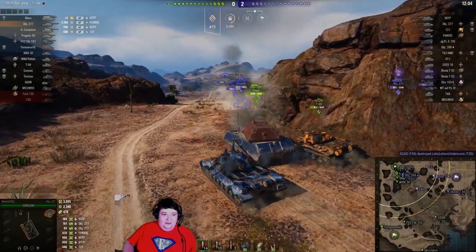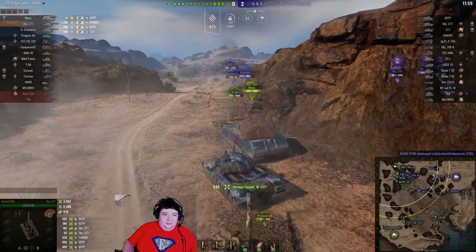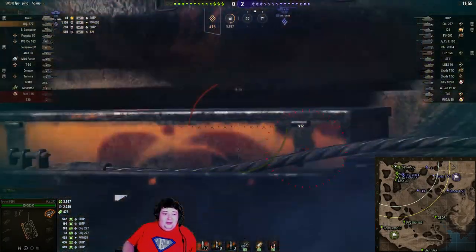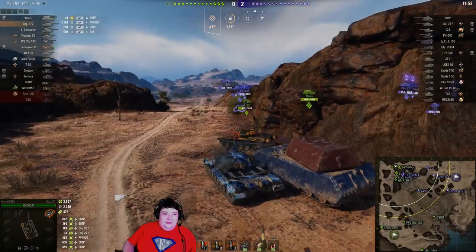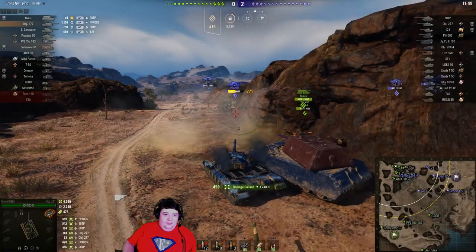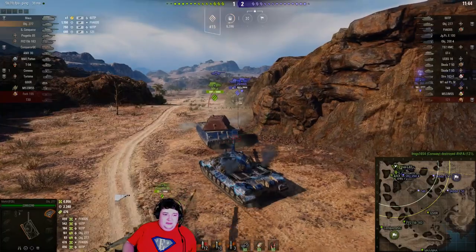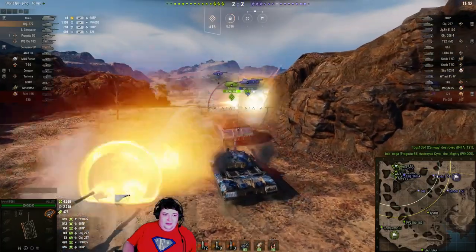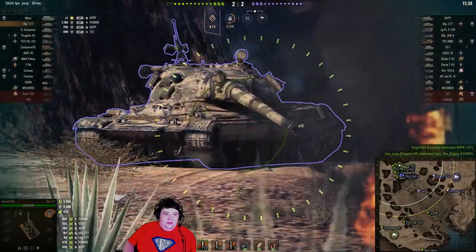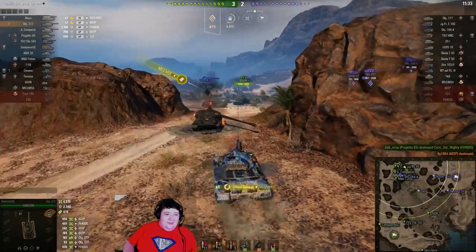We have a MAUS that has finally decided to join the fight. We're just going to poke around him and use him as live cover. Thankfully for the MAUS, he's using our T-54 as live cover, who is about to get himself killed right in front of the whole enemy team. Our live cover pulled back just in time. That farm has got to be goaded by now — apparently he never will, because now he's dead. And there goes the 60 TP.